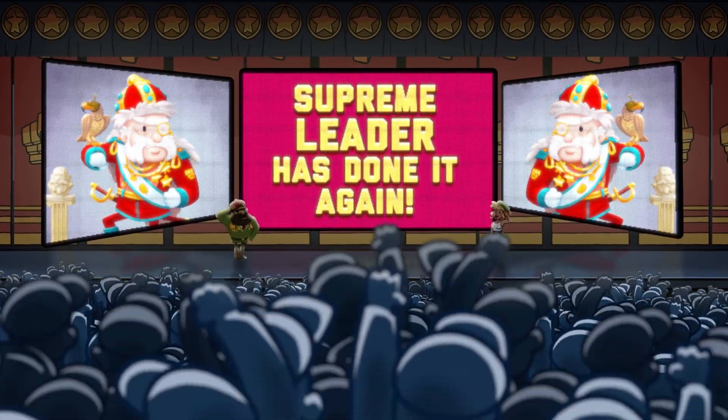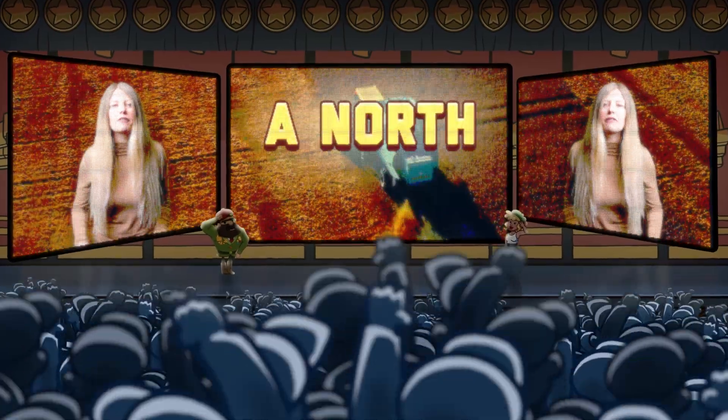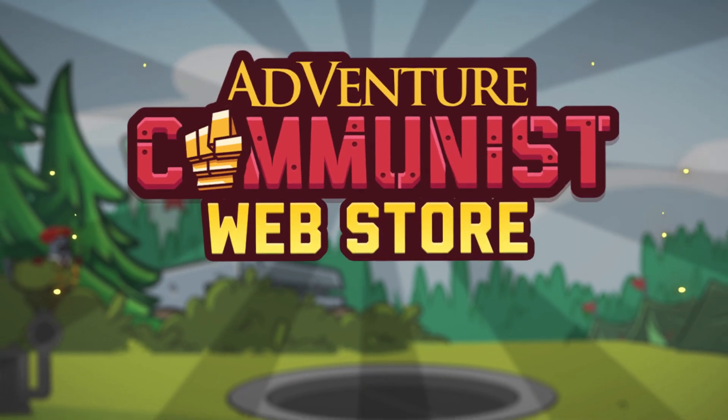The Supreme Leader has done it again, comrades. He has forged a new way, a novel direction, a North Star for all comrades to acquire more value for less. And that new way is... The Adventure Communist Web Store.